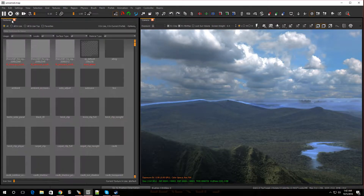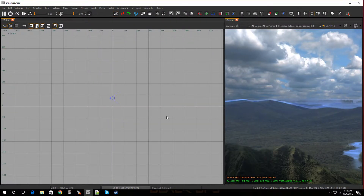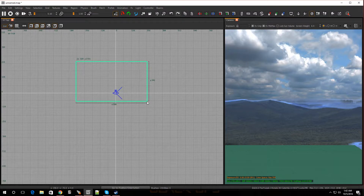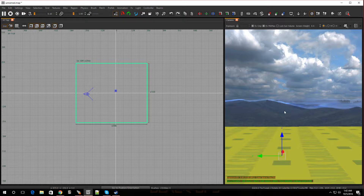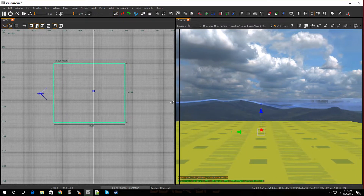All right, let me get rid of all of this so you guys can see the map. Let me open up my window. All right, so this is a blank map. Right now I'm in the top view. I'm going to drag out a brush, make a quick room — put it on grid four, hold Ctrl, press G to line it up. All right, so this is my floor.